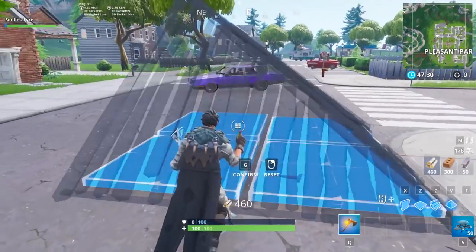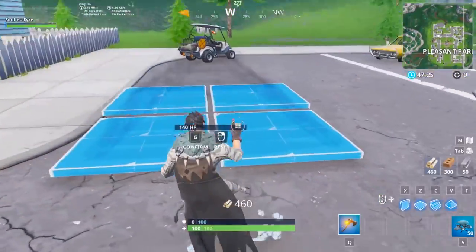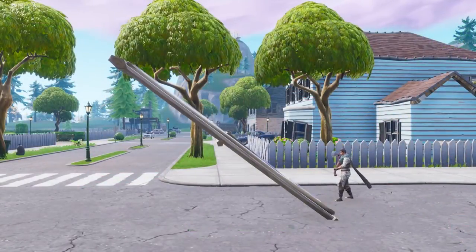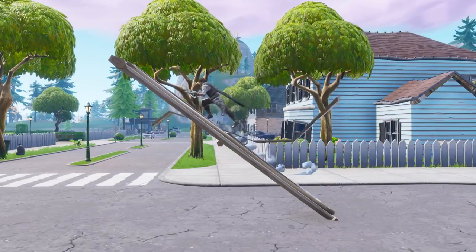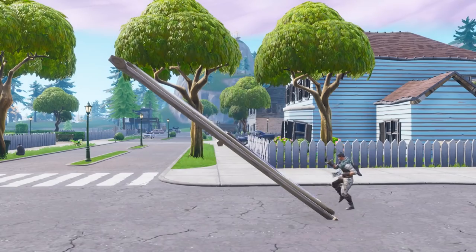Doing a pyramid flip requires an extra step than a normal one. You would hit edit, reset the edit, then make the necessary changes before hitting the edit button again. It's a little tricky as most players will instinctively hit the edit key right after the reset step, so it'll be a bit of muscle memory training before you can do it consistently.